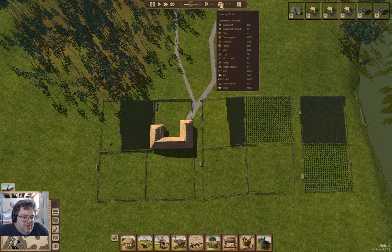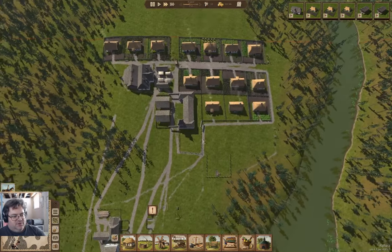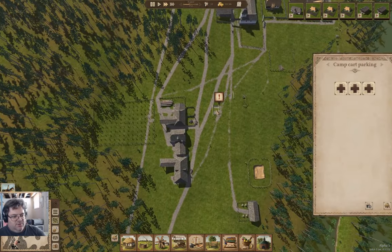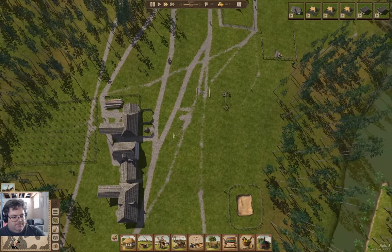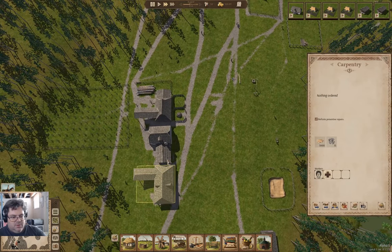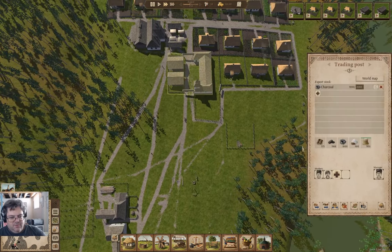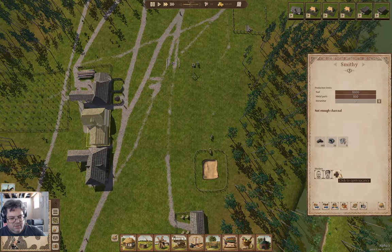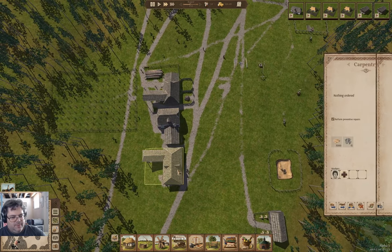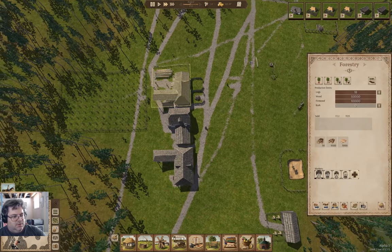We've got potato harvest, a few hundred — that's doing excellent. We can demolish that. We're working through the iron here.